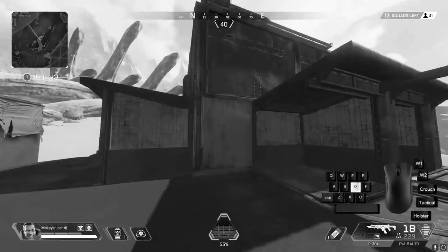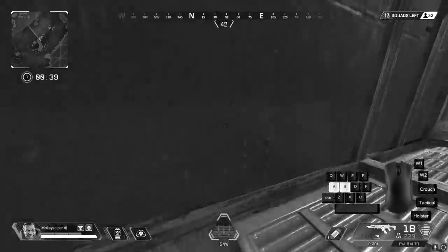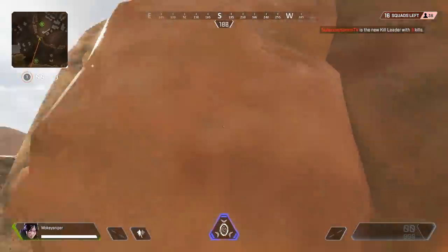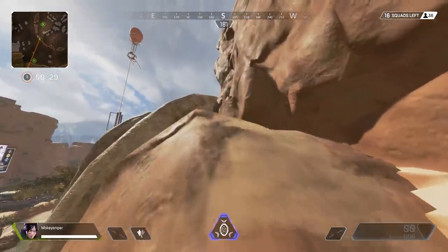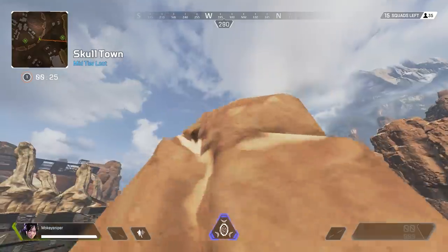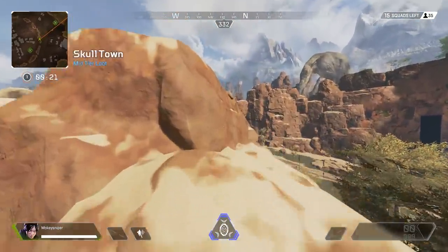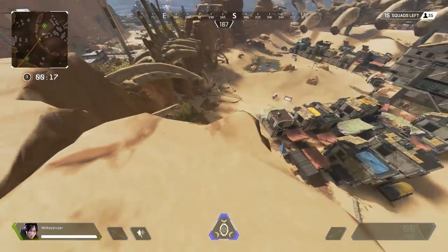In the section about climbing I mentioned that you can hold jump while inputting a forward movement to climb, but you only need to push jump at the beginning and not hold it throughout the climb. As long as you keep holding forward the climb will continue. This not only makes it easier to concentrate on your route and climbing left or right, but it also makes climb jumping easier.